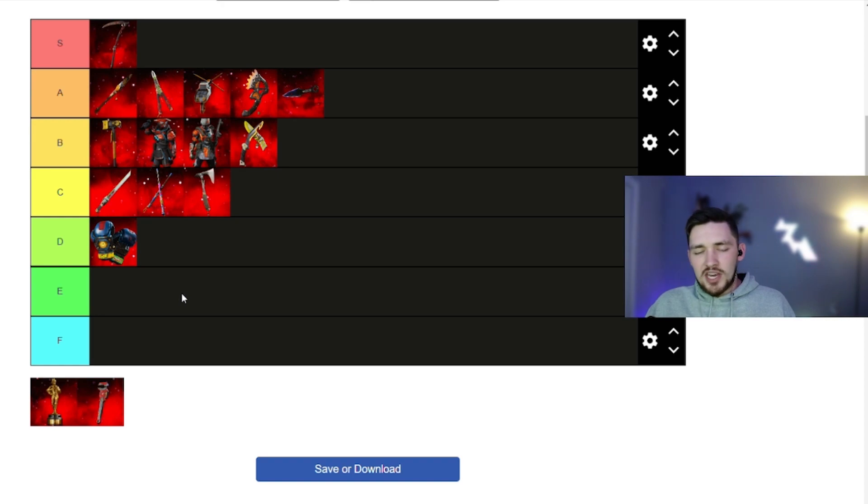Down in D tier I've got Pathfinder's heirloom. I don't like its animations on the screen — I think it's kind of cool and I guess it fits him, but I never really enjoyed seeing it on the screen, which is why I don't own it. Every time I do see somebody with it, it just blocks a bunch of the screen and doesn't look that great. I think it would be cooler if there were some juggle animations where you could punch out with it while running around, but unfortunately that's not the way it is. Also in D tier is Rampart's heirloom — it's a wrench with bubble gum. It's cool, I guess, but it's just okay.